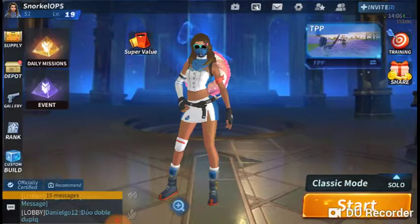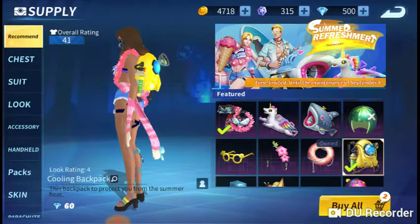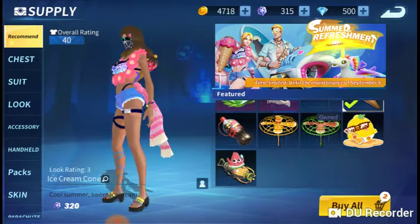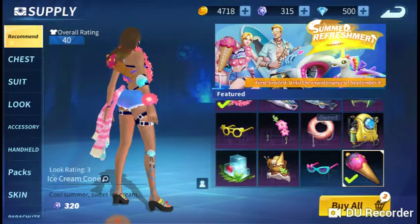I bought the pool floaty here. The pool floaty is probably the best one in the item shop. They also have an ice cream cone, and everybody can get the ice cream cone and the coke drink without paying any money.